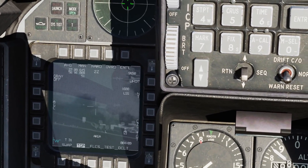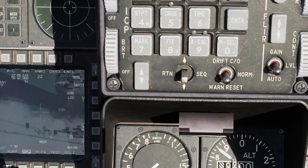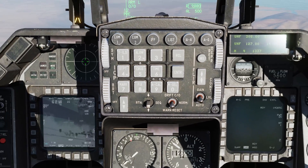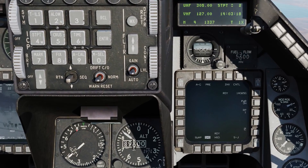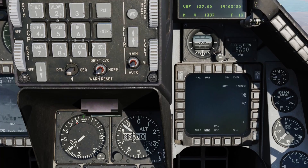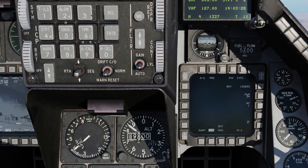We can start to see some stuff. Let's go to black-hot — now I can really see much better. Once the Maverick is done spooling up and ready to display video, it won't actually display video on the SMS page; instead it'll be shown on the weapon page.